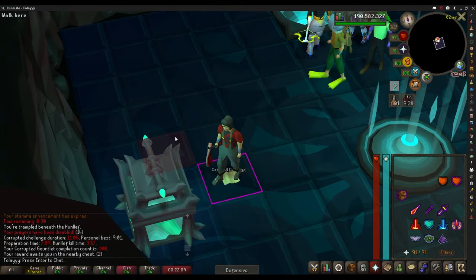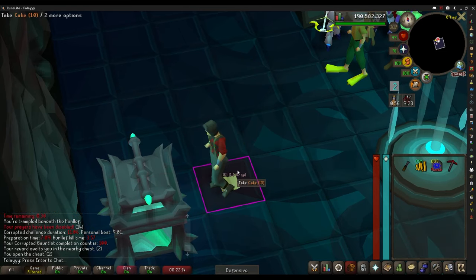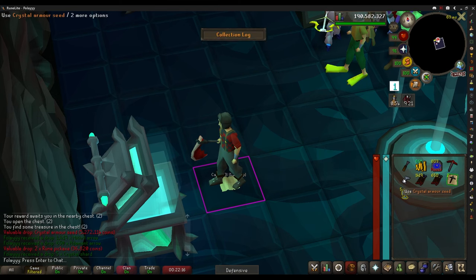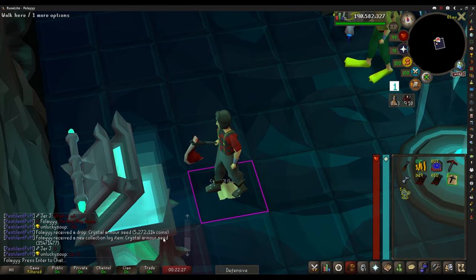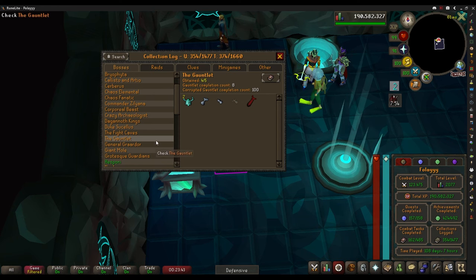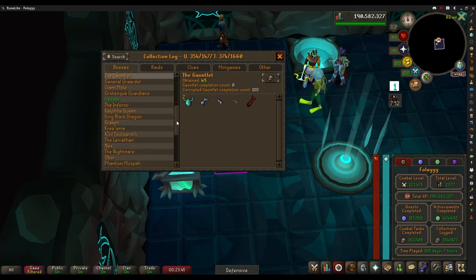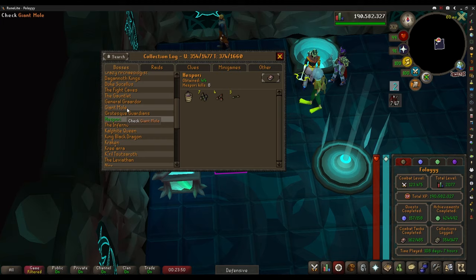Kill count number 100 of the Corrupted Gauntlet — let's see what we get. A crystal armor seed! That's actually a collection log slot, pretty fitting for 100 KC. They're worth 5.2 mil, which is great, but we only need the enhanced crystal weapon seed to have the Gauntlet green-logged. The only green-logged boss tab I have so far is Hespori, which I got pretty spooned on.